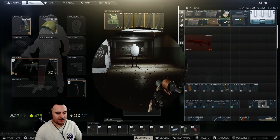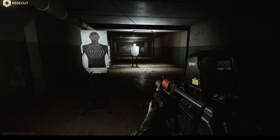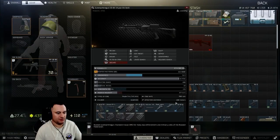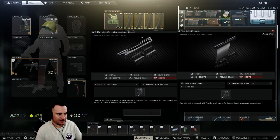One thing the Cobra gives you is a side mount for lasers, so you can use that and not worry about a handguard that has a laser attachment. There's a little difference in ergonomics between the mounts, but not a huge effect.